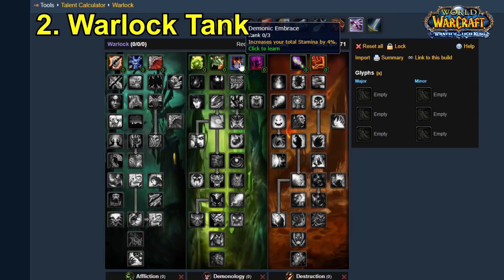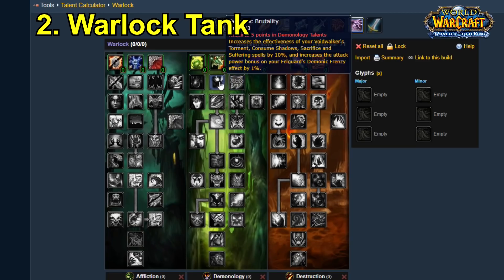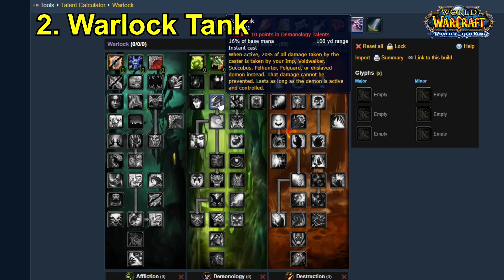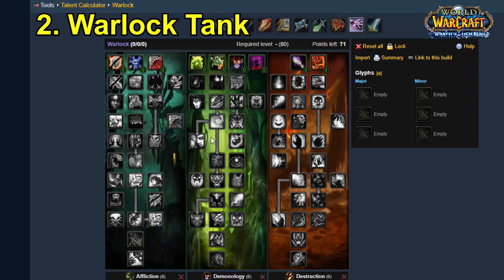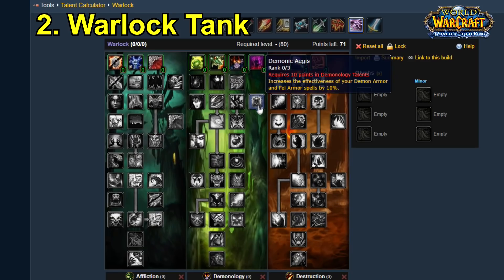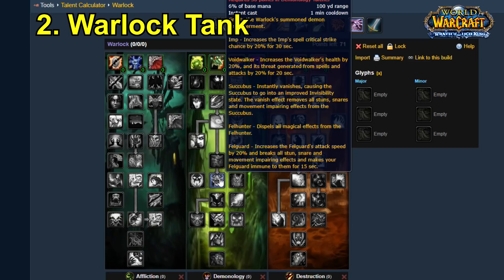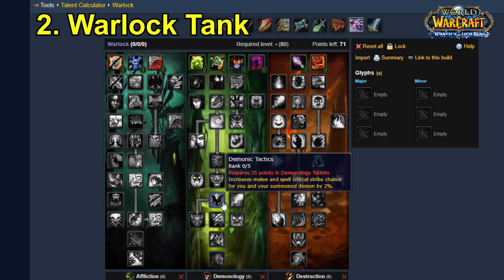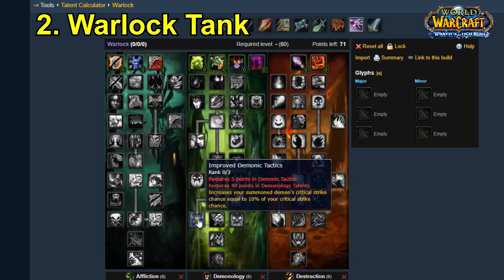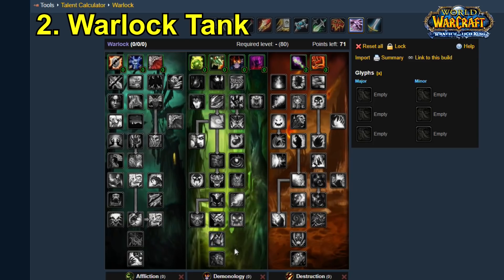You'd spec to buff the Voidwalker's defensives with damage reduction like Soul Link, Master Demonologist, and Demonic Resilience. Then you'd spec for increased healing on your demon like Fel Synergy and Improved Blood Pact. You'd also spec to increase the Voidwalker's threat so DPS wouldn't pull off it, pick up Demonic Empowerment which increased the Voidwalker's health by 20% and its threat generation, and lastly stack stamina gear on your Warlock — which would increase the Voidwalker's health pool, easily giving it more health than actual tanks.